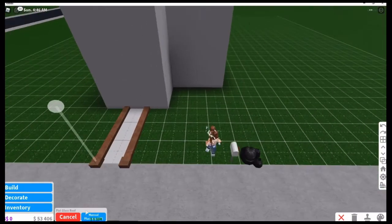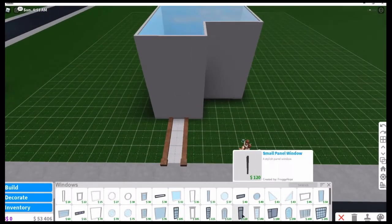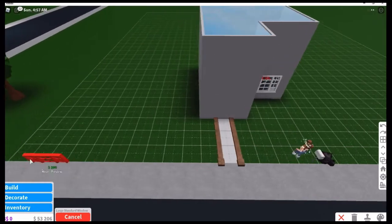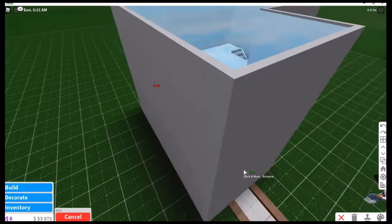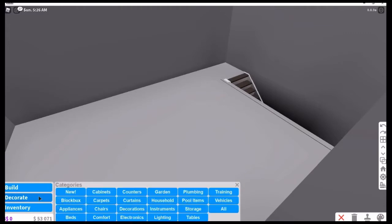A lot of people have been asking — you cannot put windows on here, it doesn't work for some reason. But you can put windows on the bottom half of the floor and just make do with what you have.